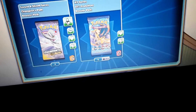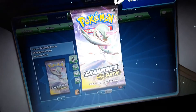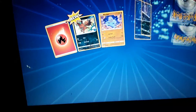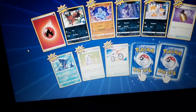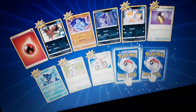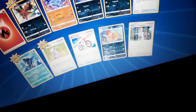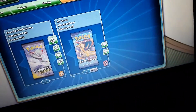Now let's open these Champion's Paths. We have Sharpedo, Nickit, Machop, Purloin, Scraggy, Full Heel, Hyper Potion, and Rotom Bike. We have a Scrafty Holo Rare, Reverse Rare, and a Professor's Research Holo Rare.